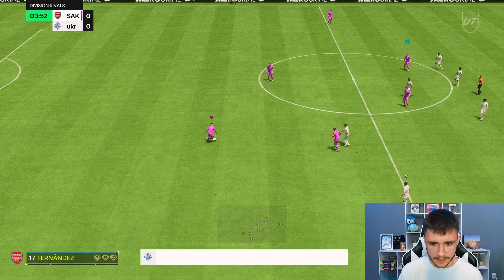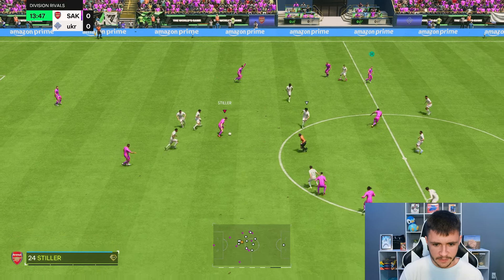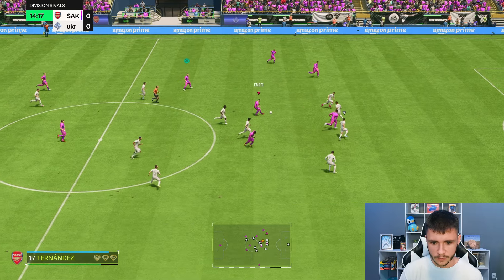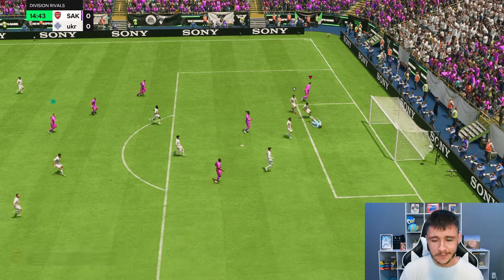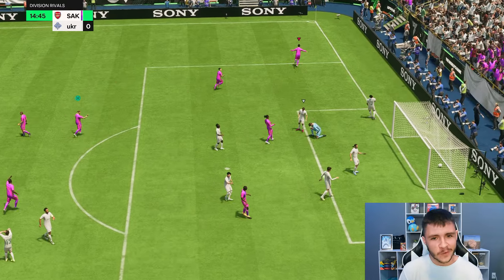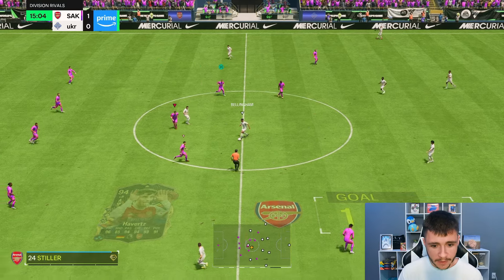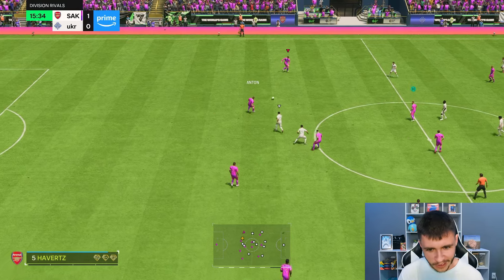The left stick dribbling is going to be really important. I do want to test out Enzo Fernandez's passing — his passing and dribbling are probably going to be two really important stats. Enzo, good attacking positioning right there. With the ping pass playstyle plus, I expect his passing to be really accurate — and that's a really good assist. As that box-to-box midfielder, obviously we want him to break up the play, but we also want him to create a lot of chances.